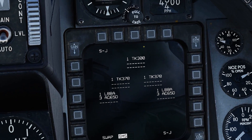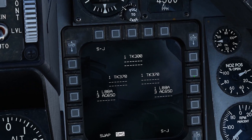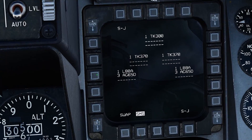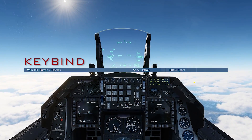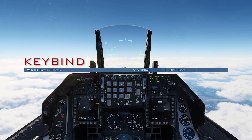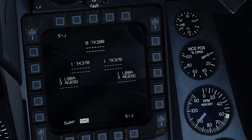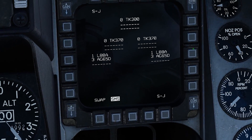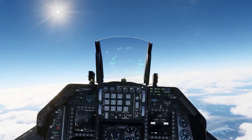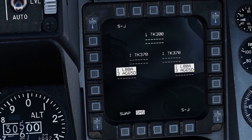Once you select that, you can select any station you want to jettison. Just hit the button next to the thing you want to eject. Let's start with the centerline fuel tank. Once you have it selected, hit the weapon release button, like you were to drop a bomb. Let's do the wing tanks next, and the Mavericks, and the LAU racks that they're attached to. And that reduces drag significantly.